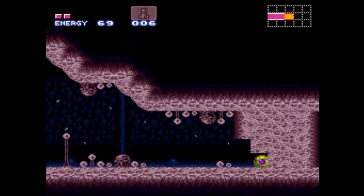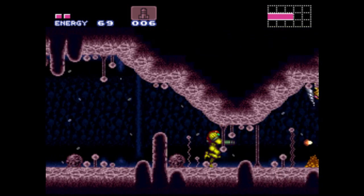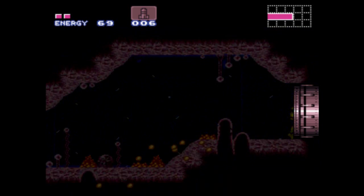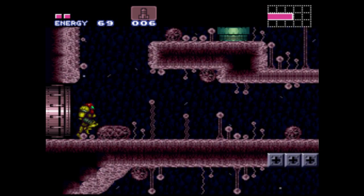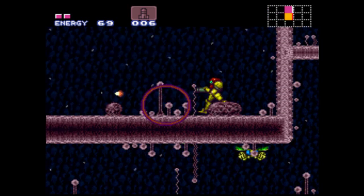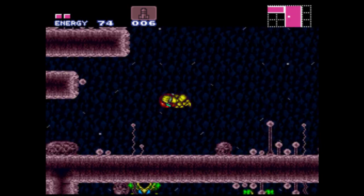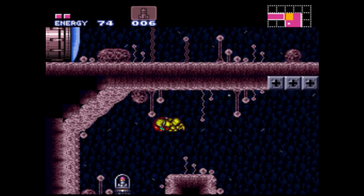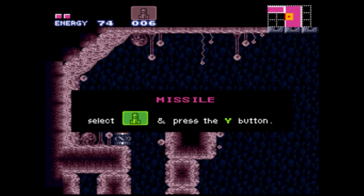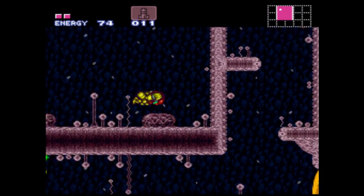And now we're in this area of Brinstar, which is really weird. I've never understood what the point of this little area is — artistically I understand it, but not level design-wise. Now, those little blocks up there are how you're supposed to get this next item usually, but if you abuse the wall jump like I do, you can get this missile tank about 40 minutes early — well, probably closer to a half hour in my case. There are other items in this room we can't get yet, but we'll get to that later.